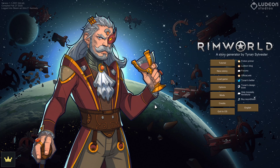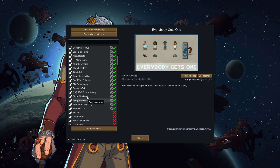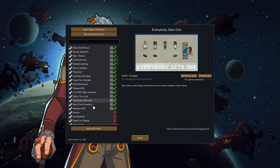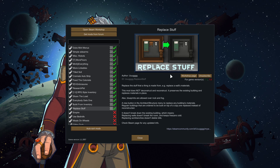Hello everyone, and welcome to RimWorld Royalty Let's Play, Episode 8. Once again, got a couple more mods: Share the Load, Everybody Gets One, Build from Inventory, and Replace Stuff.